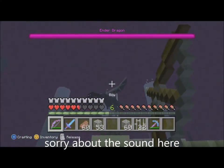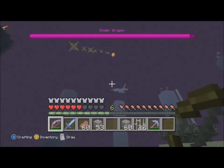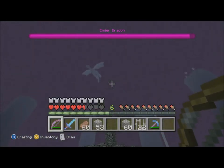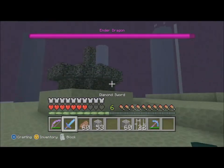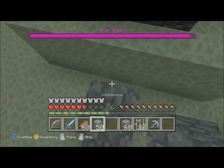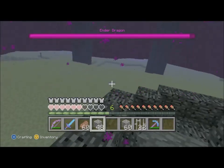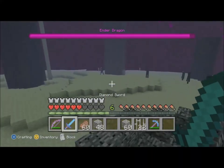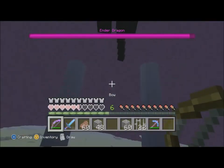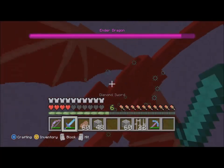Once you've destroyed all the beacons the Ender Dragon will every now and then swoop down — this is when you have to hit him a lot, preferably with your bow as the sword doesn't do as much damage. You could also take potions to increase your strength. Be careful: he shoots fireballs and when he comes down he will vomit on you which does a lot of damage. When he dies the portal back to the normal world will open — make sure you're still in The End when he dies. You just have to keep coming down and keep hitting him.